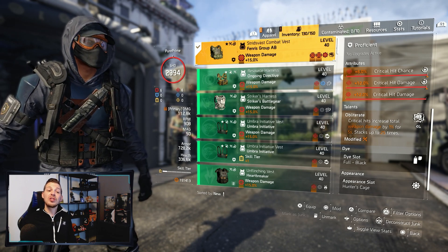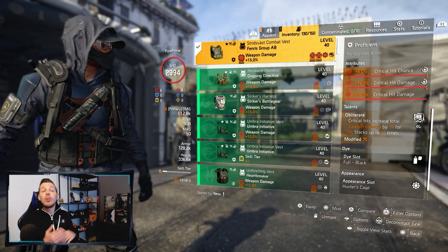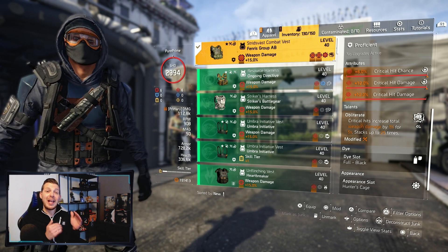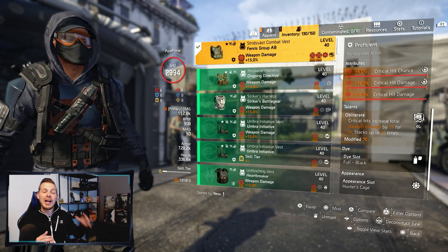Because this build is around 50–55% critical hit chance, you're better off with Fendris. I use Obliterate on the chest — critical hits increase total weapon damage by 1% for 5 seconds, stacking up to 25 times. So at max Striker stacks you're also probably at max Obliterate stacks. It's a whole build-up build.